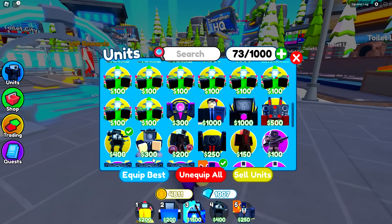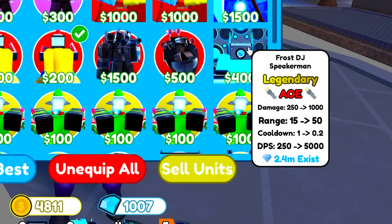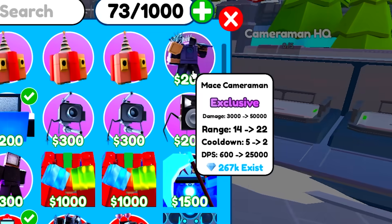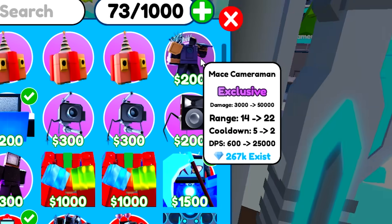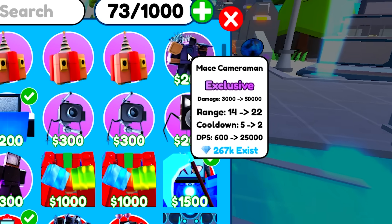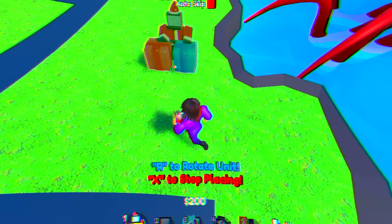Honorable mentions also go to the DJ Frosh Man — his DPS is crazy and he damages many units at once — and the mist cameraman, whose cooldown is very slow but his DPS is literally 25,000, with super good range as well.